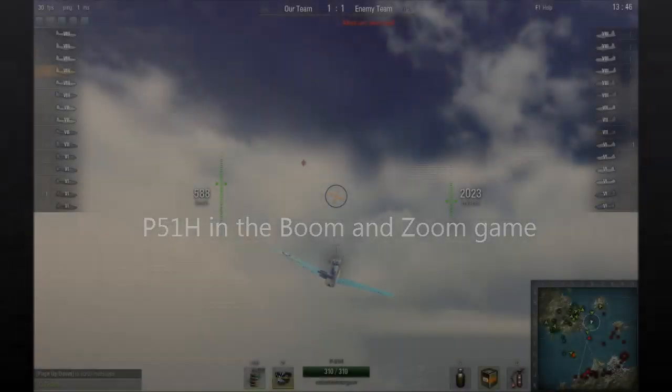Hey, this is Rocket Brain Surgeon. We're looking at the P-51H in the Boom and Zoom game. The Mustang line is probably my favorite in the game.